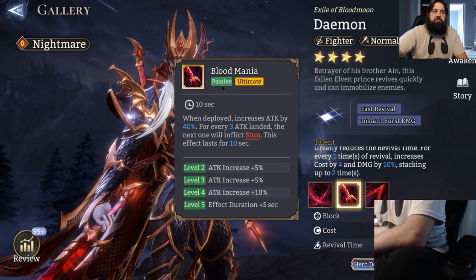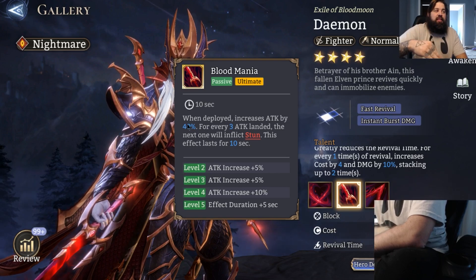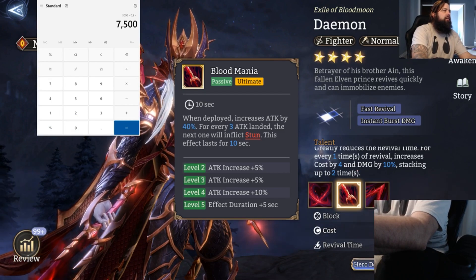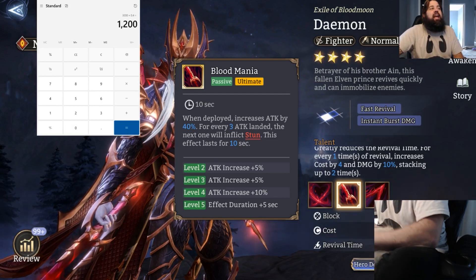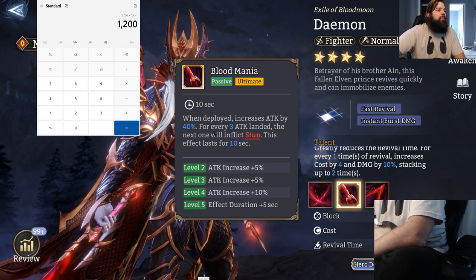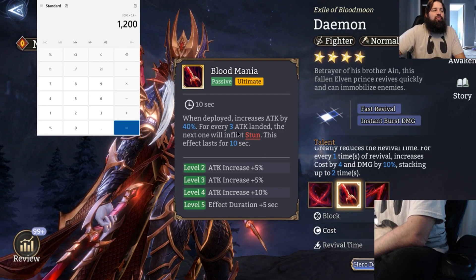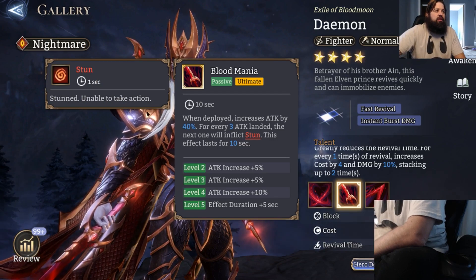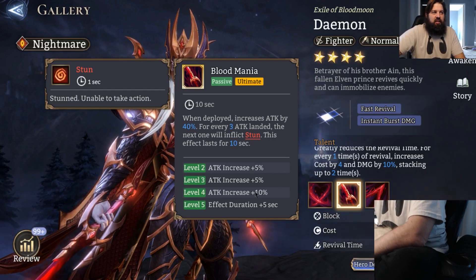His ultimate, which is also his passive, when deployed increases attack by 40%. So that base 3000 attack is gaining 1200 on top of it, which is pretty respectable. For every three attacks landed, the next one will inflict a stun. This effect lasts for 10 seconds. So we've already talked about champions that synergize well with stuns like Ayn, so we have the ability to forcibly stun things, and he does gain attack increases from this. You can also increase his effect duration.